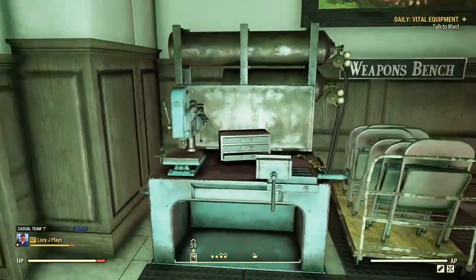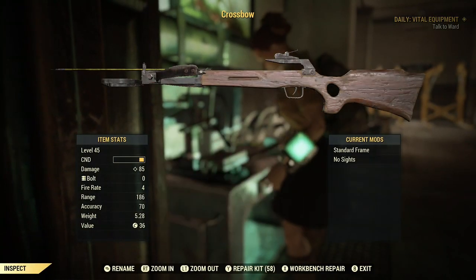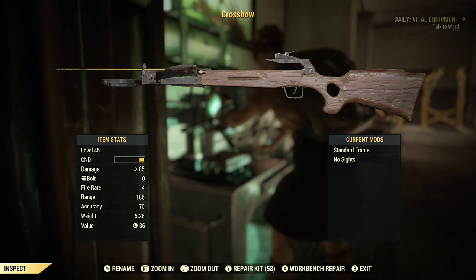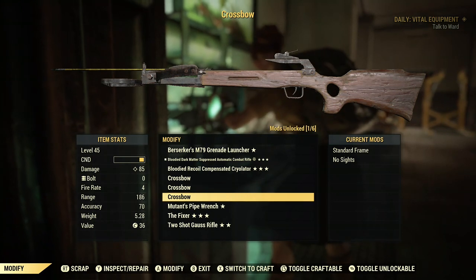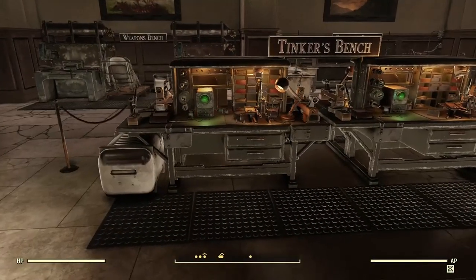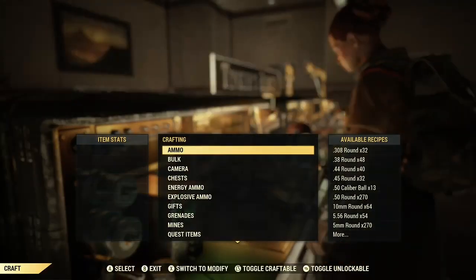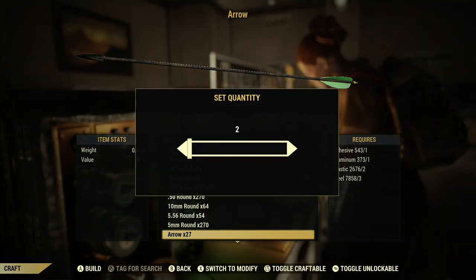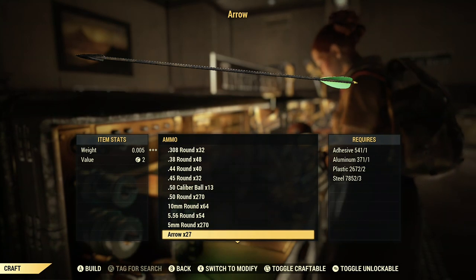Now all you need to do is find a weapons workbench and repair your three crossbows. Now is also a good time to craft 50 crossbow bolts. You need to do this on a tinker's workbench, and the card Ammo Smith and the legendary perk Ammo Factory will help you significantly because you will make more with less resources. SuperDuper also helps.